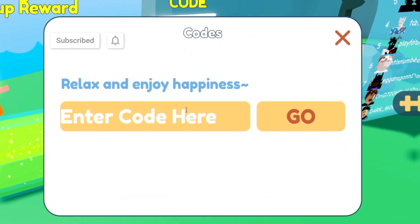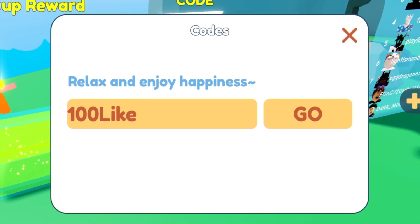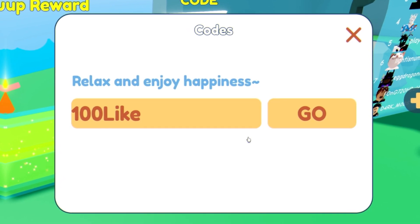The first code today is going to be the code '100likes'. Redeem this code right now guys — click on go, enter that code in. As you can see, successfully redeemed 2,000. That code is going to go ahead and give you guys 2,000 gold.